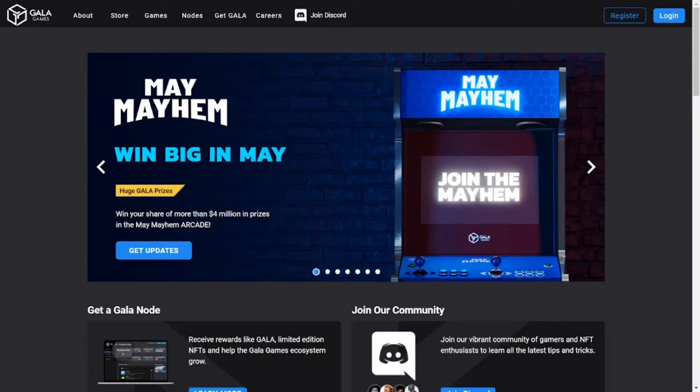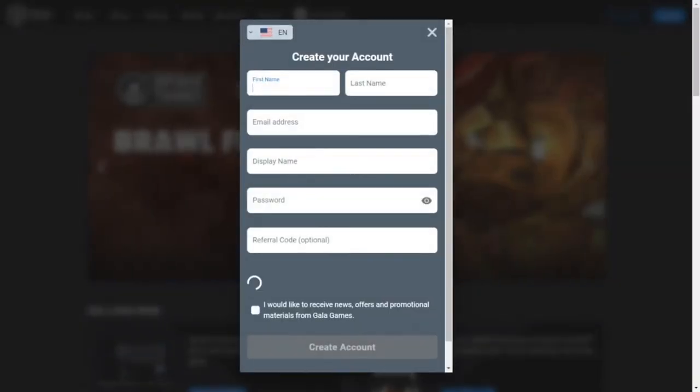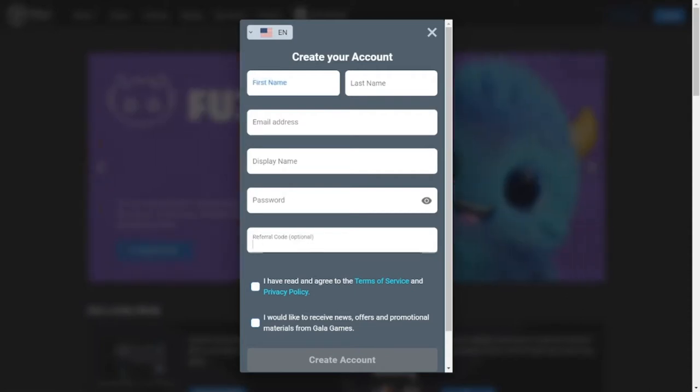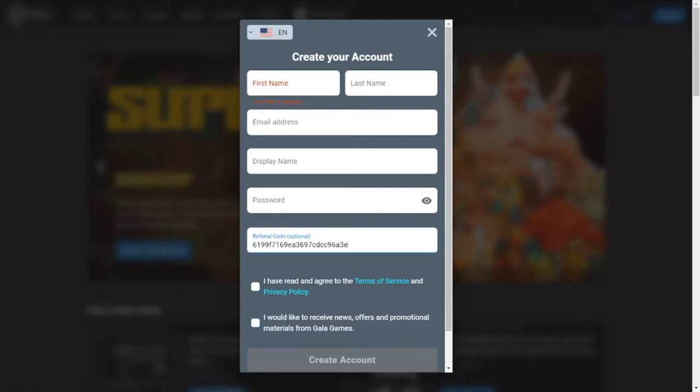In order to play Townstar, you must first create an account with Gala Games. All you have to do is go to app.gala.games and click register to create an account. Fill in all the information and in the spot that says referral code, feel free to use my referral code, which you can copy in the description of this video.